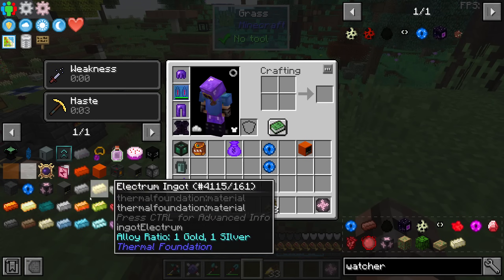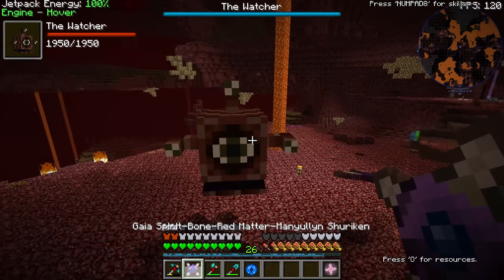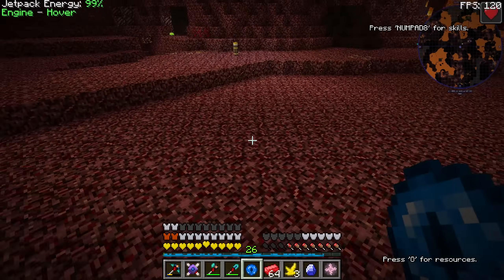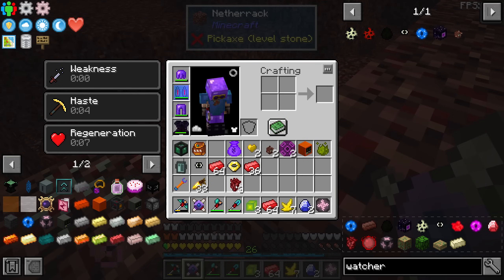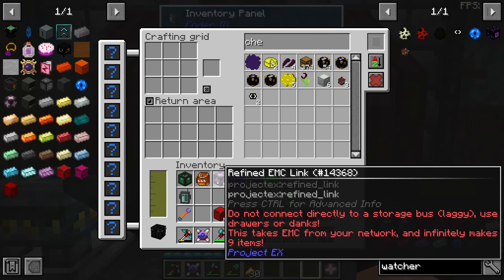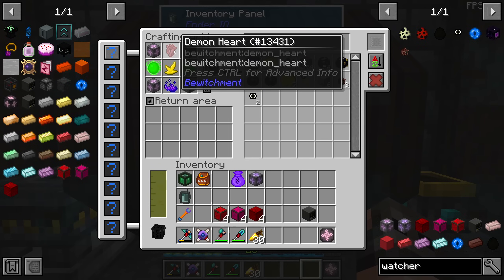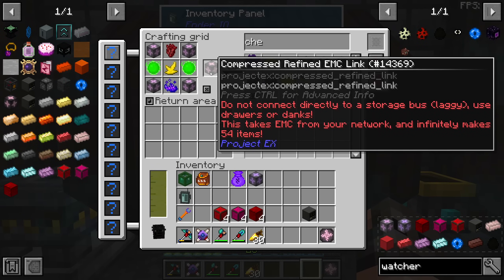We want to automate all of these ingots. However, before doing that, we need to summon two more watchers. The only thing I was looking for was the demon heart. I have converted four of the personal EMC links to the refined EMC link. Using some lime matter and the demon heart we just got, we can make the compressed refined EMC link.